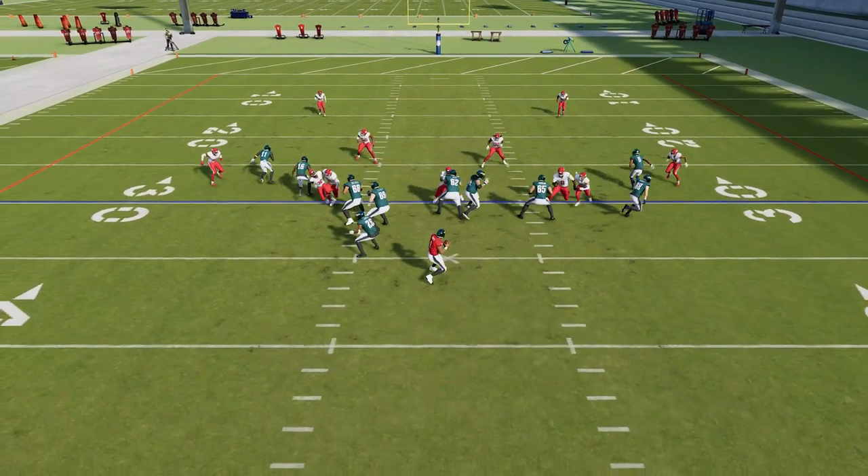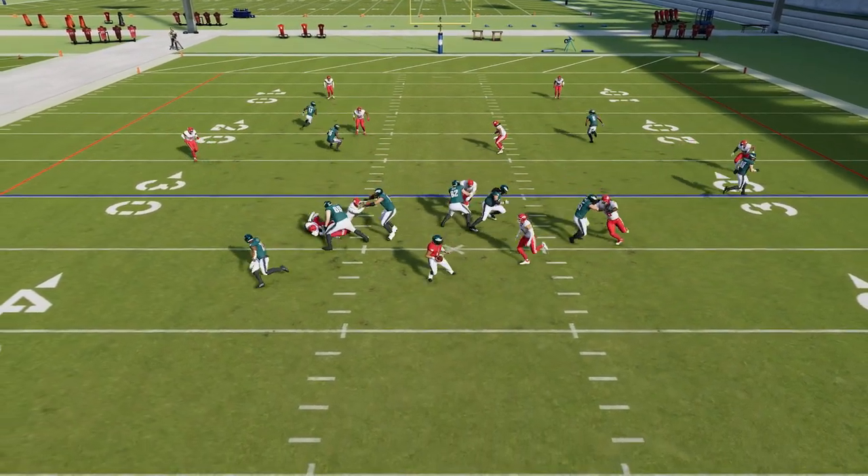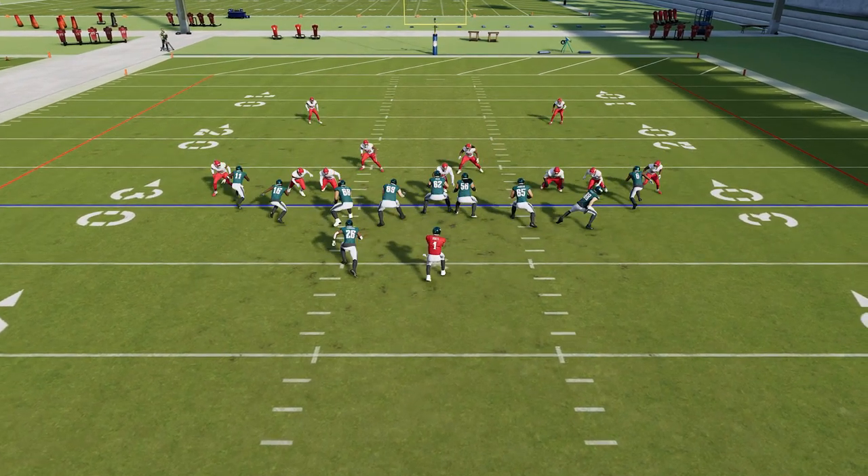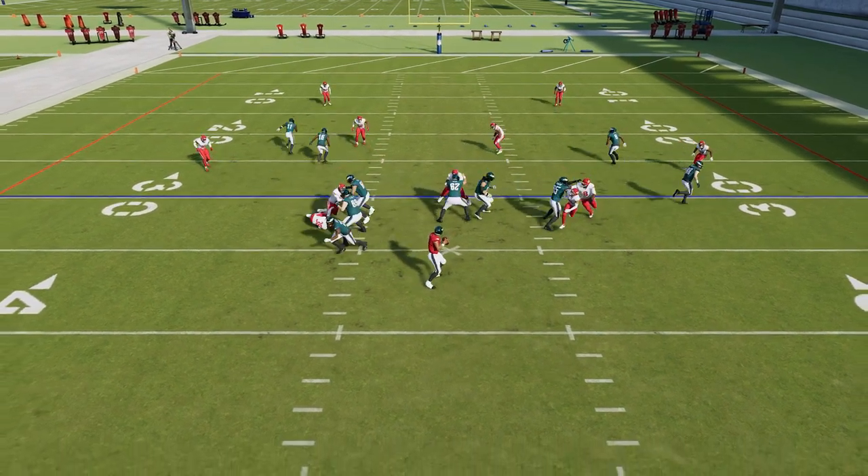This is pretty strange to me. It says they tuned pass blocking, but did they break something to fix something else? Because this is a five on five — I'm not even doing the full setup — and these outside cornerbacks are coming in very easily.